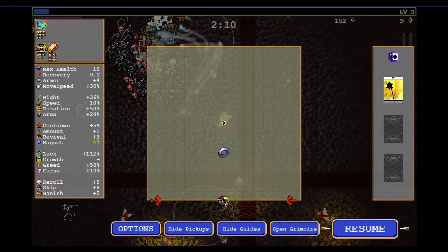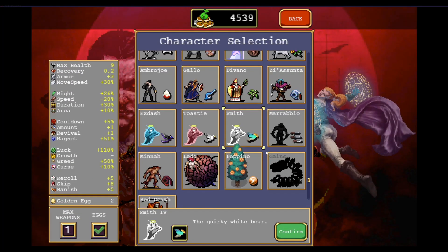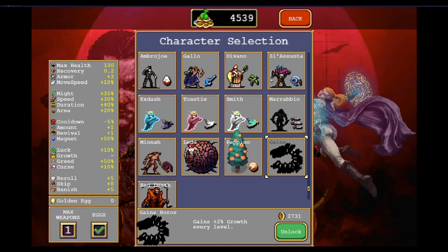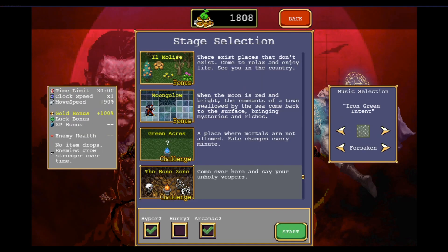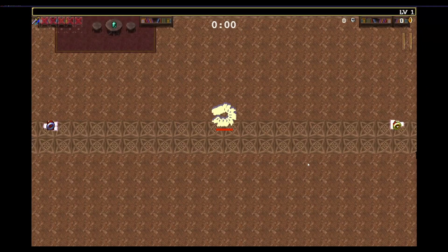Once you stay in that circle for long enough you will have Gainsboros. Gainsboros is pretty much a dragon shrimp character and he actually starts with the cross evolved form, the sword, which is a pretty good weapon to start with.